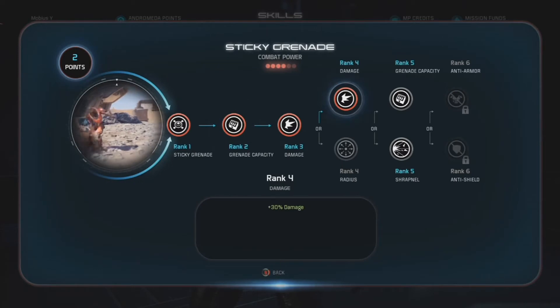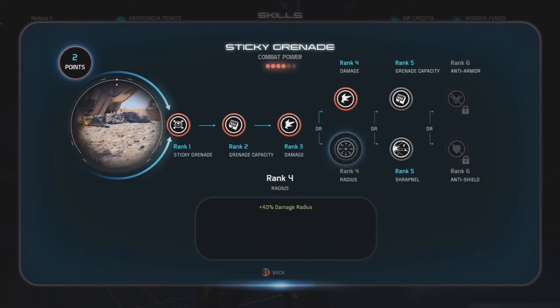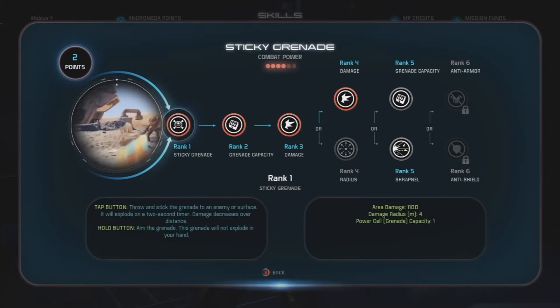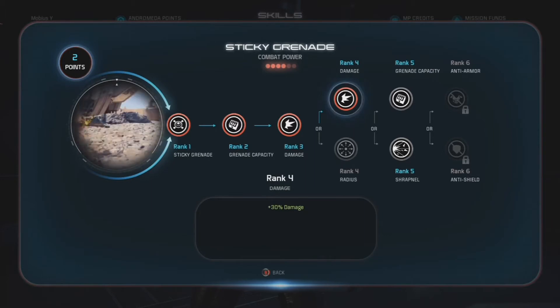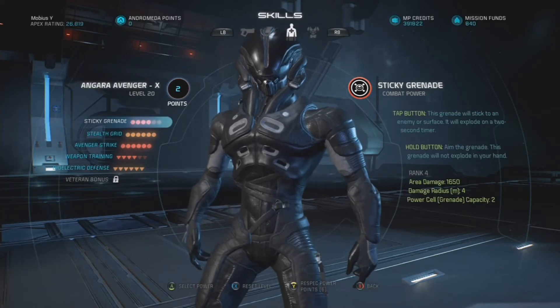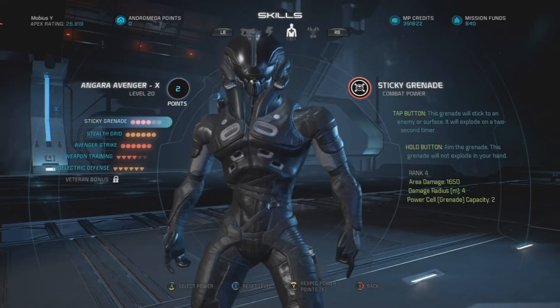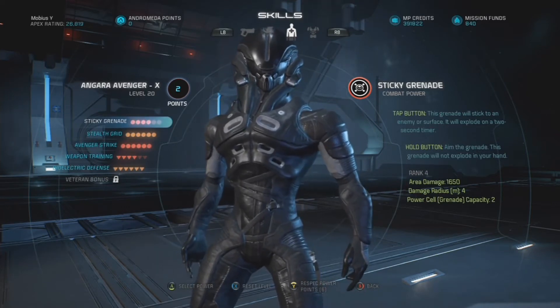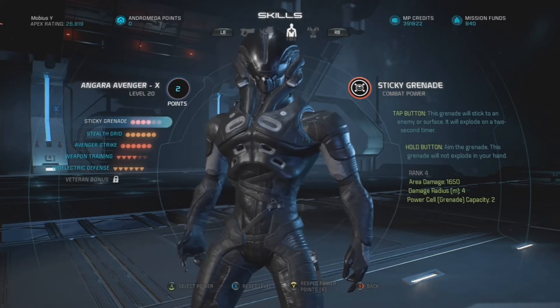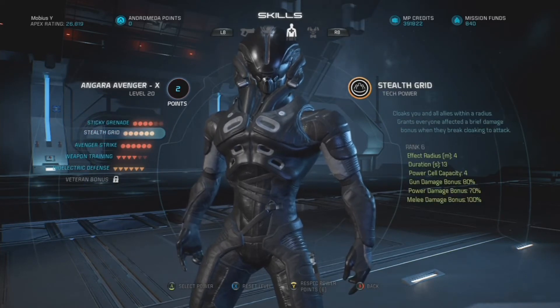Let's go into the power breakdown. Starting with sticky grenade — I only took this to rank four, and at rank four I took the extra damage. The radius of the sticky grenade isn't huge; it's only four meters, but it's big enough to catch a small cluster of enemies, and I wanted the extra 30% damage. It cranks the damage up by a couple hundred additional points, up to a total of 1,650 damage on its own — not including power damage bonuses from stealth grid, the passive tree, or certain boosters and equipment.